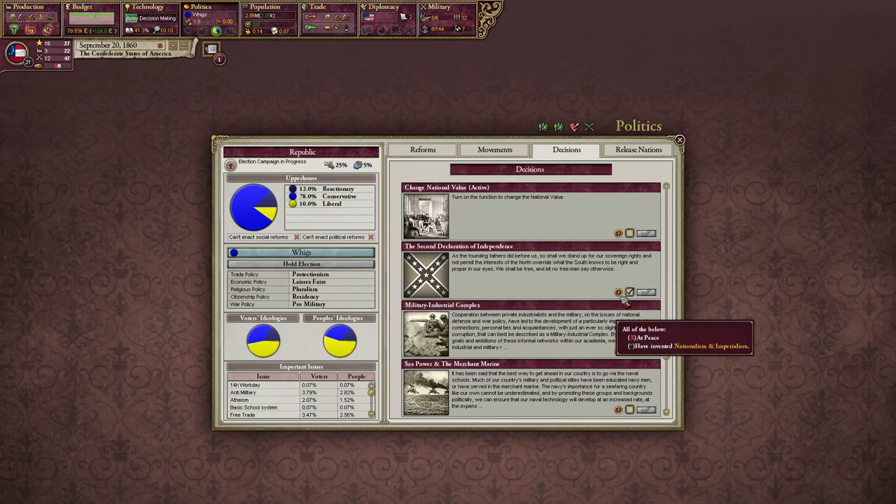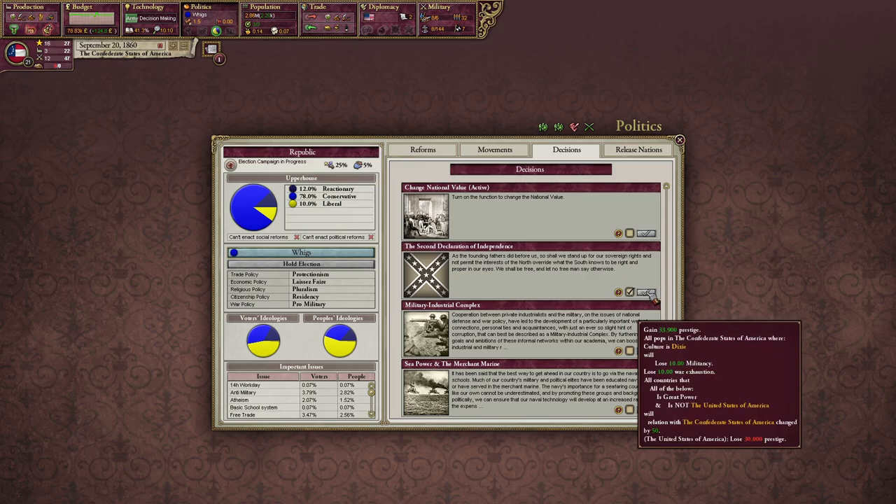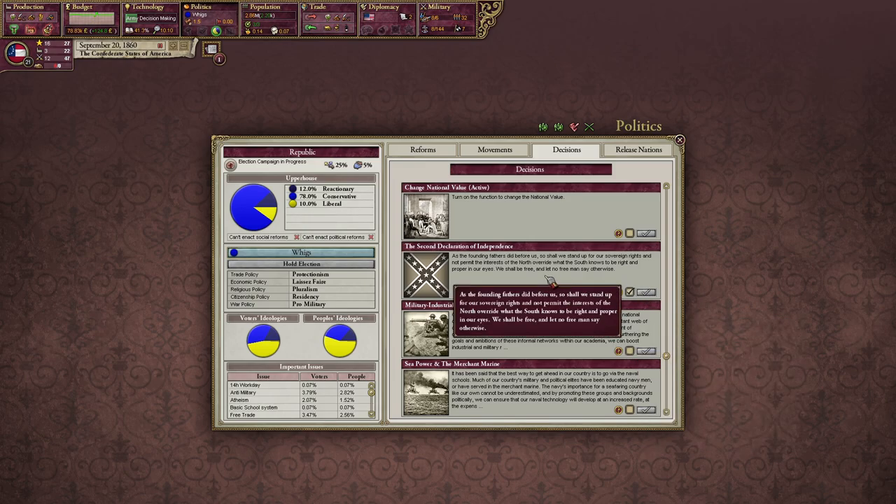The Second Declaration of Independence — oh, we're at war now! Oh crap. Wait, we get into that one earlier or something? Well, alright. We have to be in peace so we can do that one later.